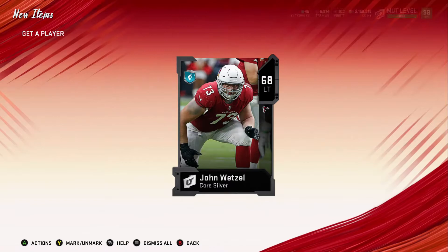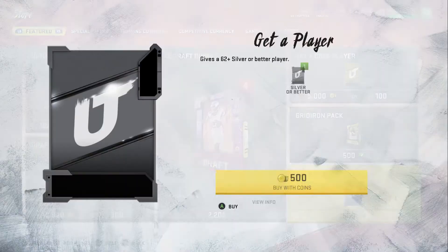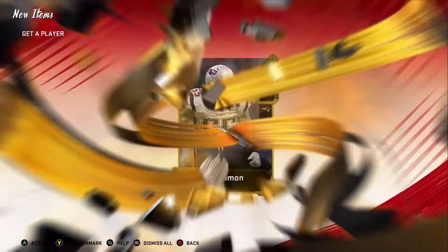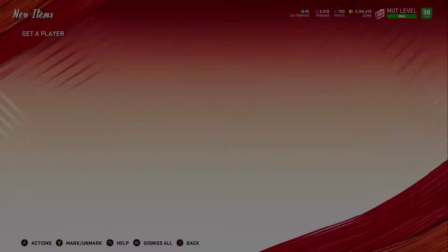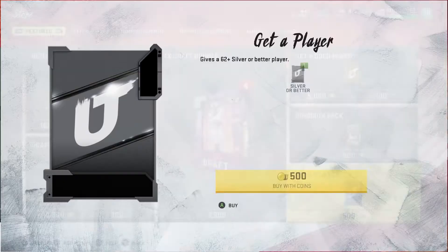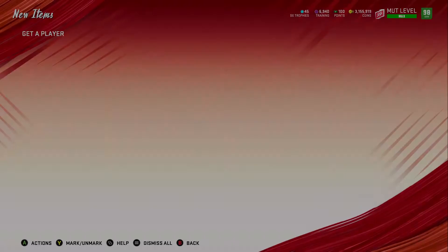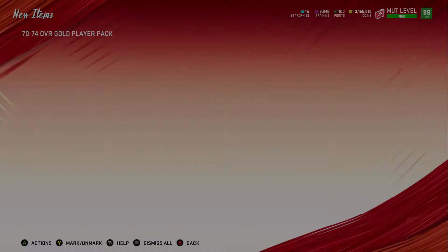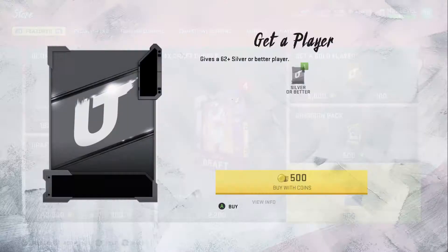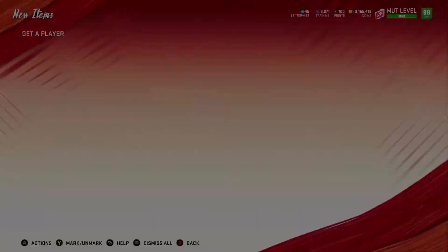Back to the silver packs — we get a 70 and 68, put those into the set. We get a gold player, a 73 — we can't put it into the harvest set so we quick sell it for training. We get a silver 67 and put that into the 70-74 set. For the next pack, you want a power up that might go for more — we get a 74. For 74s and 73s, just quick sell them for training. You can put them on the auction house for 600-700 coins, but you might as well just take the training.